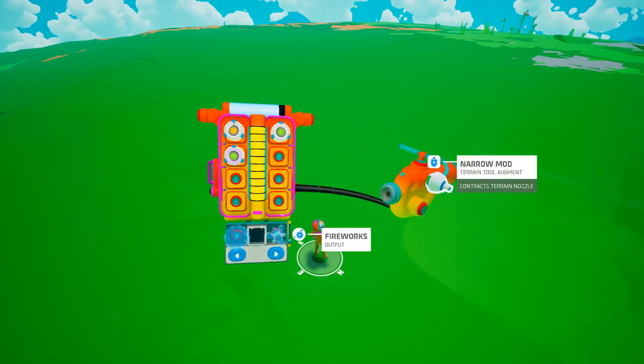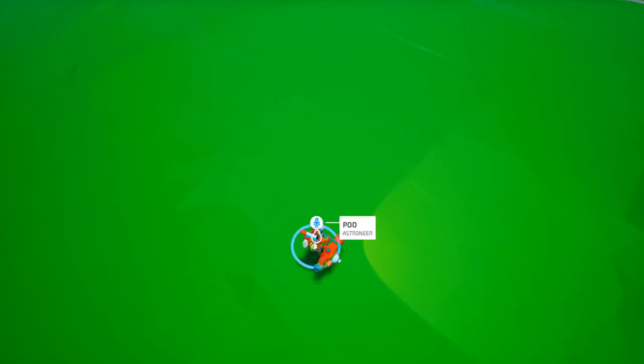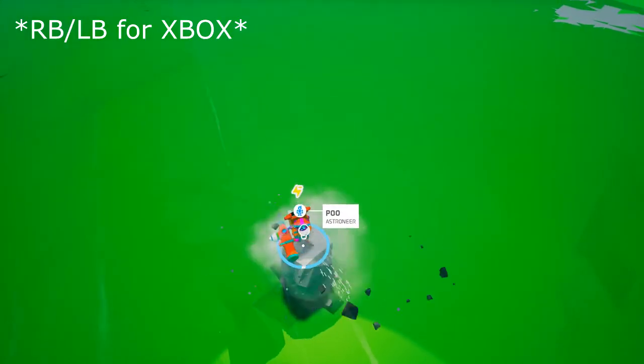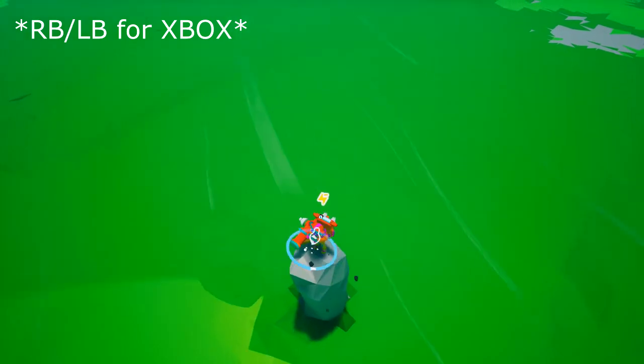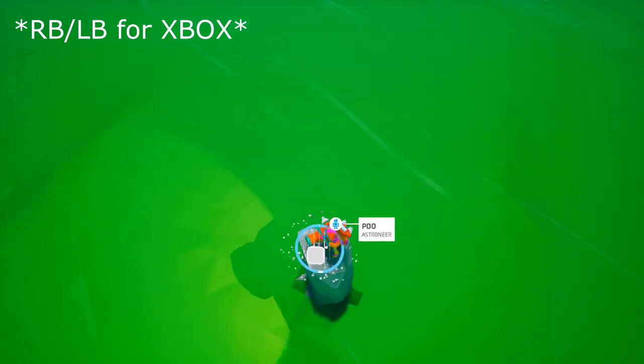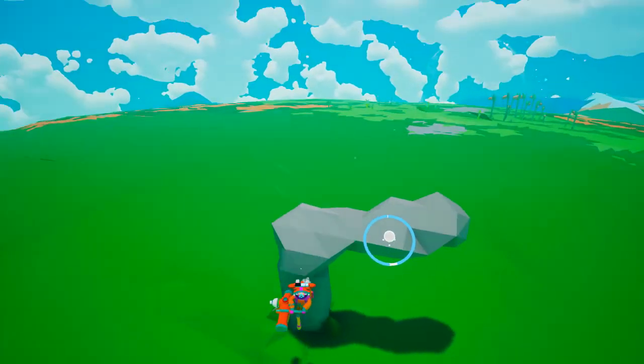Here's a little bit of additional content to help people out if you have trouble building a ledge. I would recommend using a narrow mod on your terrain manipulator. Put the cursor underneath your feet, press alt, and then build upwards. Once you reach a height that you think is sufficient, use control and then just flatten horizontally. And there you have it — your own ledge.